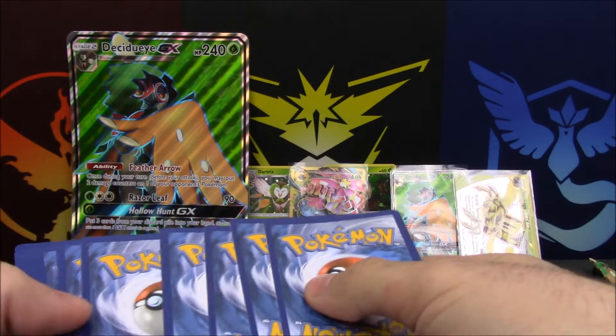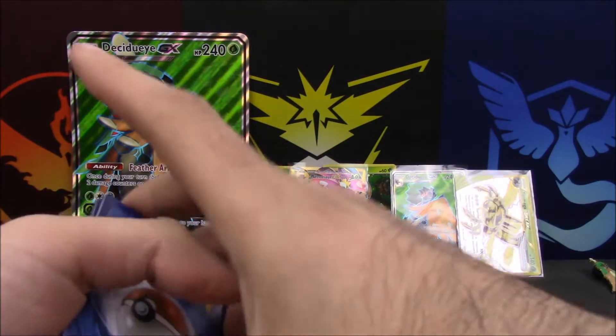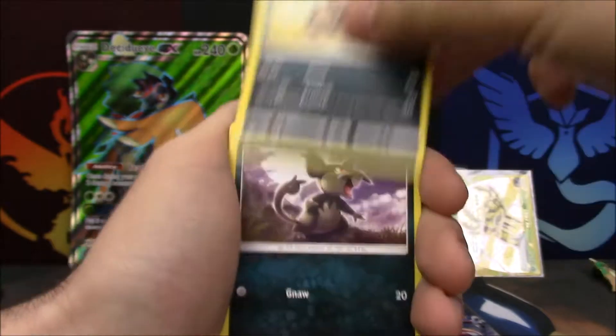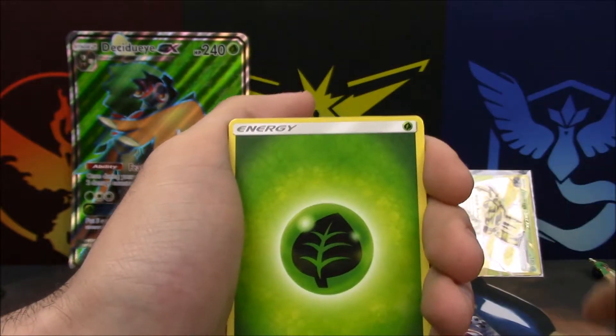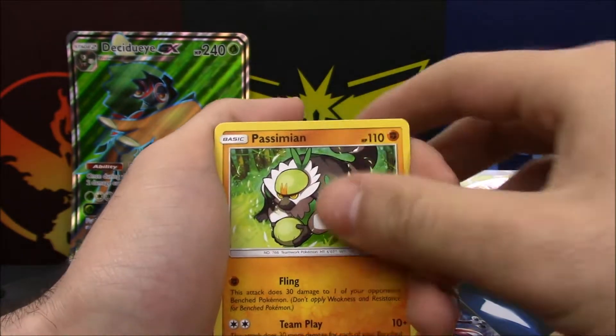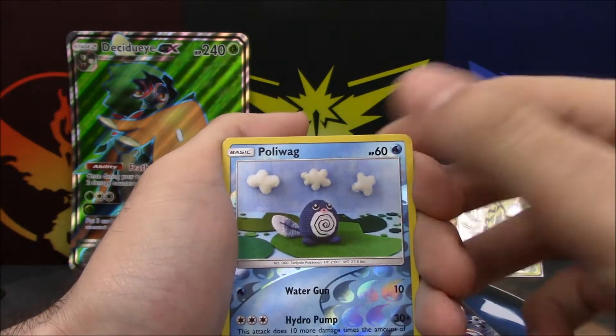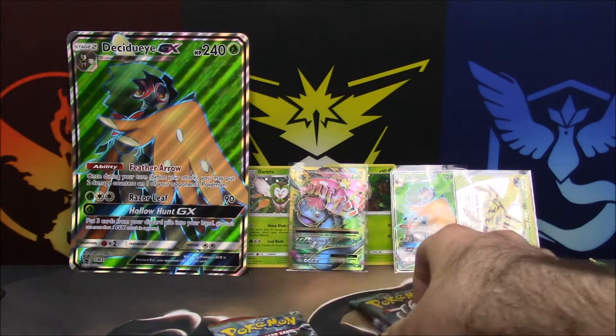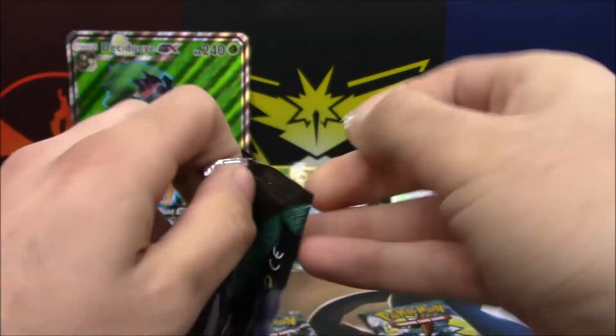Hopefully we can pull that awesome Ultra Ball out of this — I still have yet to pull that card and I refuse to buy it. Spinda, Picky, Sandile, Alolan Rattata, Snubbull, Leafeon energy, Great Ball, Plus Power, Simipour, Team Skull Grunt, Poliwag reverse, and a Clawitzer non-holo rare. Moving on to Guardians Rising — Breakthrough is last for all the Mewtwo reasons.